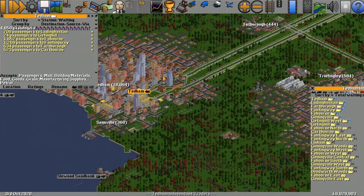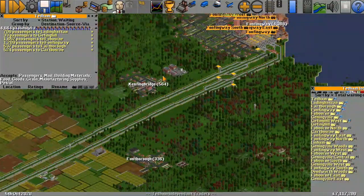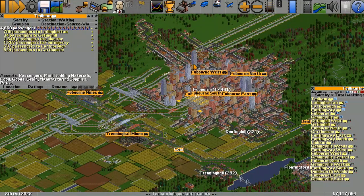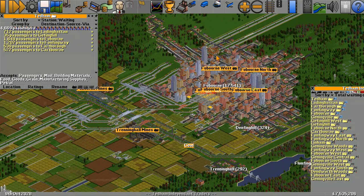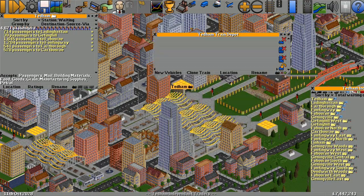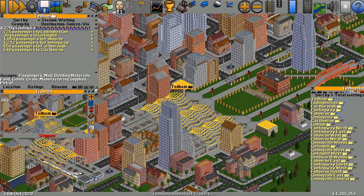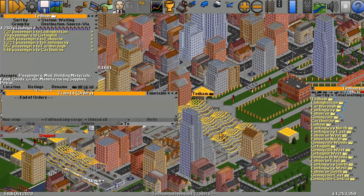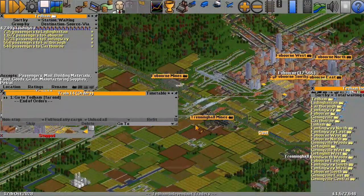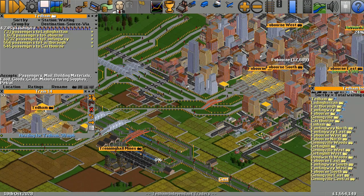It's got 38 passengers so let's expand that. Most passengers appear to want to go to Fooborn. Let's do a brand new service — go to the depot, new vehicle, get a new train. It costs 5.9 million — that's a lot of money in OpenTTD. I'm going to tell it to go to Tedum and then to Fooborn. Let's set that train on its way.